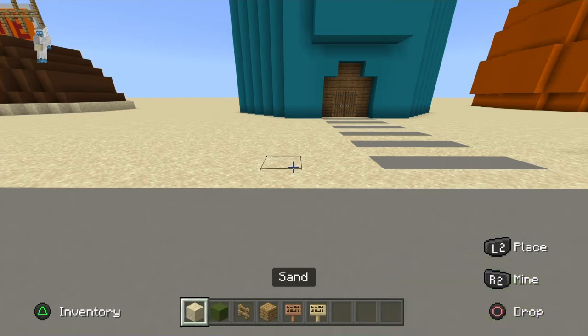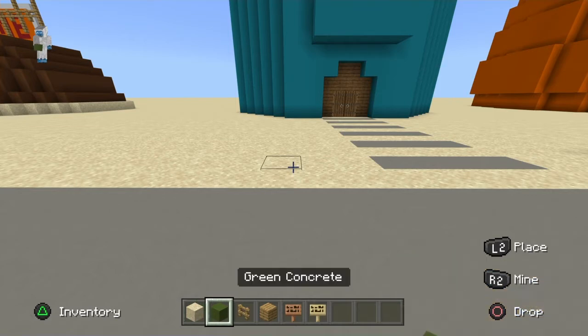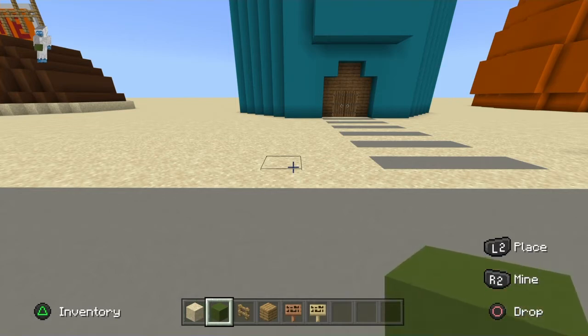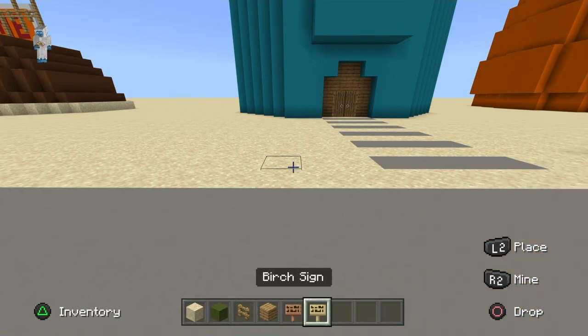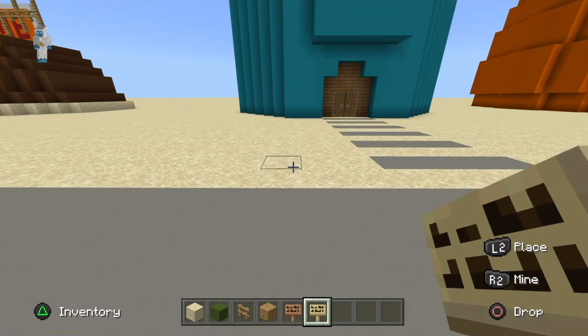The first thing we want is our blocks: sand, just in case, green concrete, oak wood planks — or this is fence — jungle sign, and birch sign. So let's get into it.